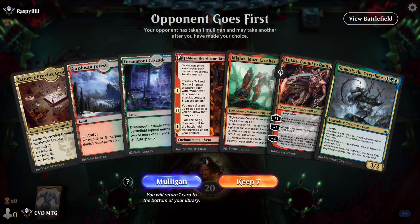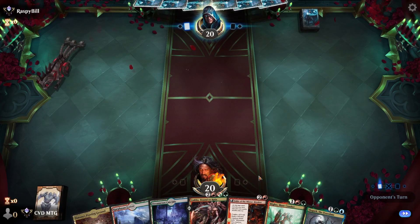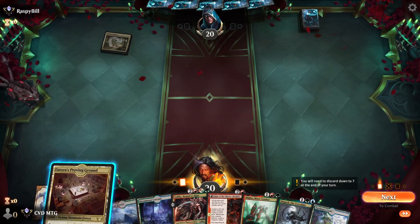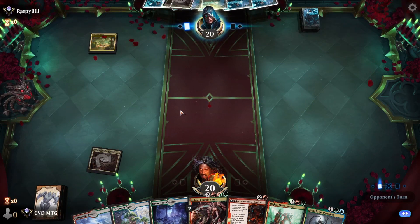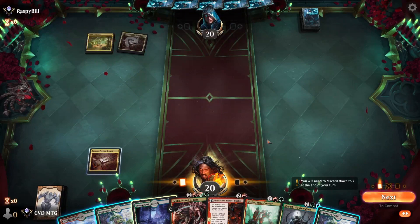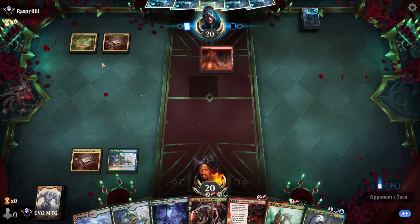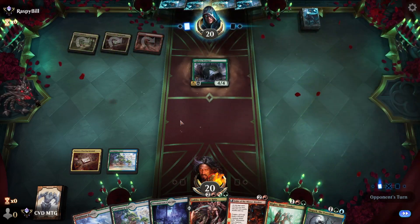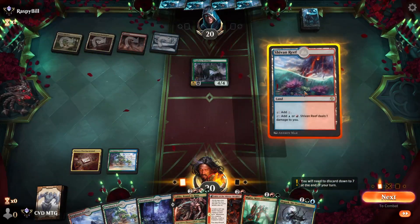Next game. It's a very slow hand but we are on the draw and opponent has taken a mulligan, so I think we'll risk it. Opponent's going to play Jetmir's Garden. Let's start off with our tapped Triome — and there's a Proving Ground, so it looks like we're going against the five-color ramp domain deck. Yep, there's the Stomper.